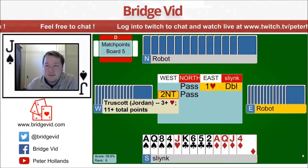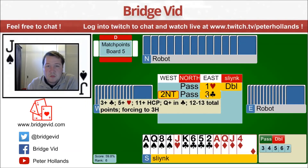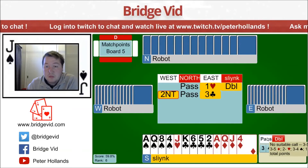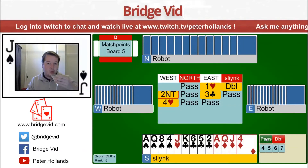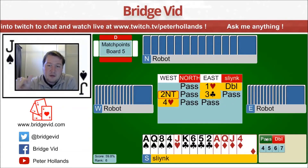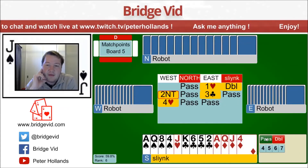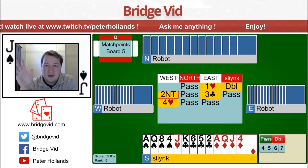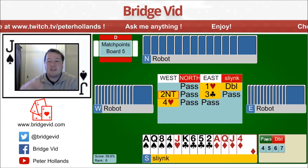Easy double here. 11 plus points. Natural clubs. I have 17 points. And I bid to four hearts again. Should I double this one? My king of clubs is probably a stopper — I got a trick, and we've got two other aces. That's probably three tricks. I just really don't think I've got another trick here. So I don't think I'll double this one. They had a game forcing option, my partner's probably got nothing. The fact that they jumped to game, they've probably got some distribution to go with it. So I reckon I'll just leave this one alone.